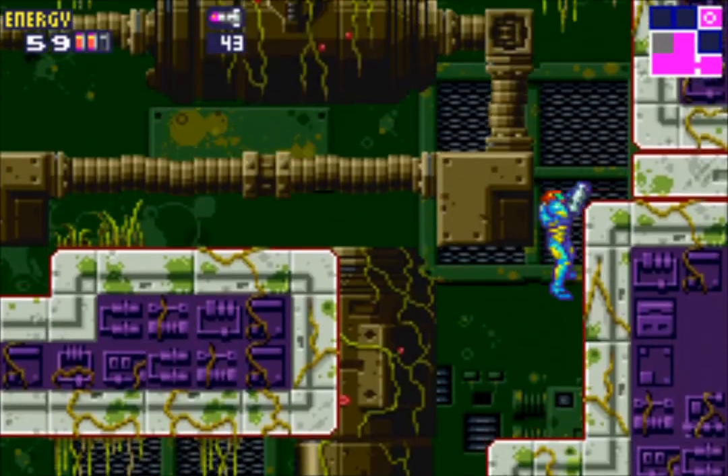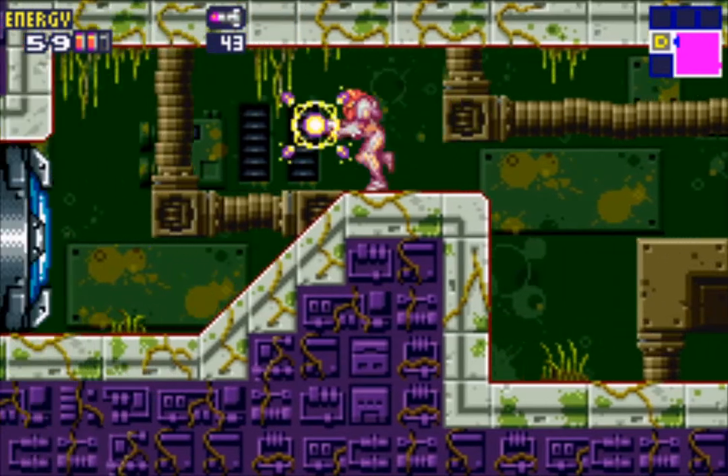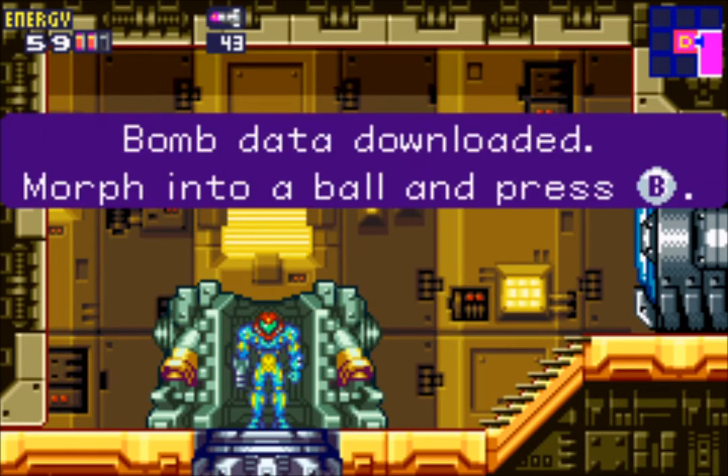Speaking about our walking saxophone guy — from now on he will appear in certain rooms in this game. Whenever you see him, although the computer tells you to escape, my advice is to avoid it at all costs. In most cases your best course of action is not to engage but to hide from it, simply because if you engage it you'll just die.